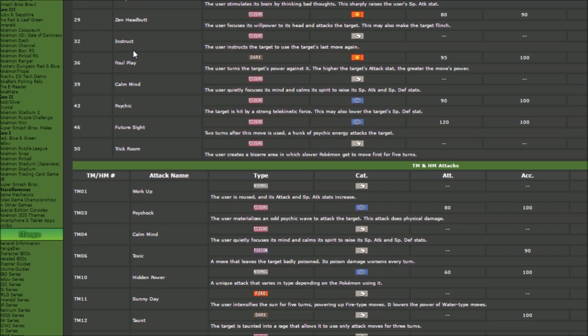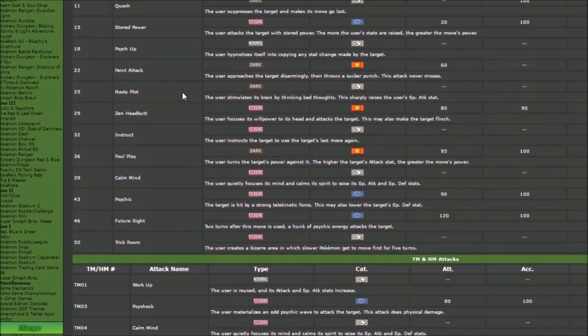Imagine a Garchomp Earthquake that does over half your health, and you hope to outspeed or KO it next turn. Well, imagine two Earthquakes hitting you in one turn — that's the power we're looking at. With Telepathy, Oranguru stays safe while all the opponents are dying. Doubling up on Rock Slide also means a higher chance of the opponent flinching because the flinch effects stack.